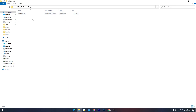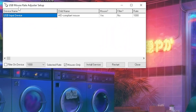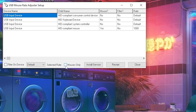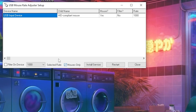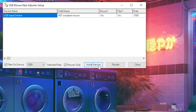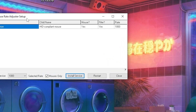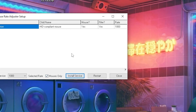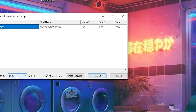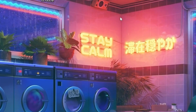In the program folder there is an application for reducing your input delay — the USB Mouse Rate Adjuster. Open it. In the interface, first check the 'Mouse Only' checkbox so it only shows your mouse. Right-click and select 'Mouse Only'. Then check 'Filter on Device' and click 'Install Service'. Once the service is installed in the background, click 'Restart' to restart your mouse. Finally, open the dropdown and change the value from 1000 to 500. Then close the software — you don't need to run it every time before launching Fortnite.